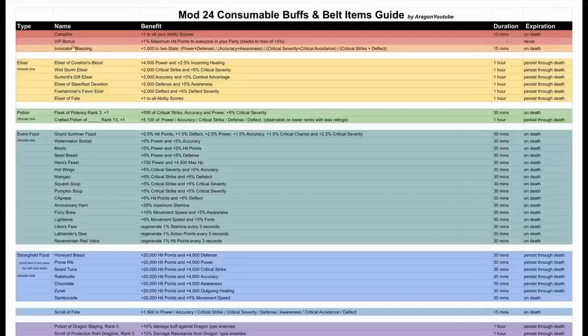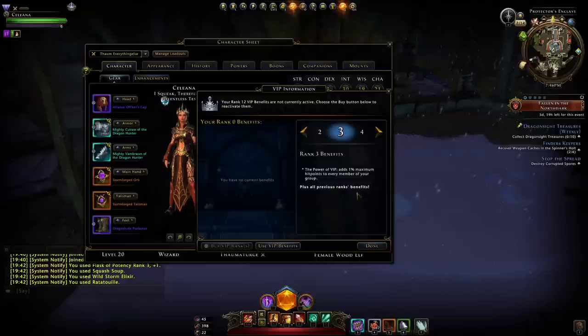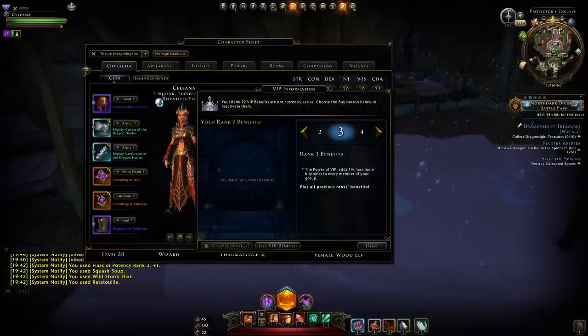Then you have your VIP bonus. If you have VIP rank three, you gain bonus hit points — adding 1% maximum hit points to every member of your group including yourself. So if everybody in your group has VIP, you gain 5% extra maximum hit points. It's kind of pay-to-win in my opinion, especially in master content where you're right on the borderline edge of dying.